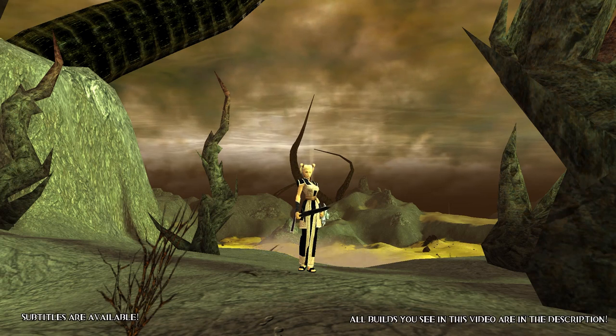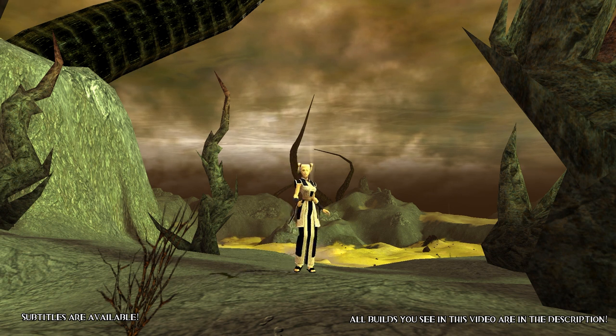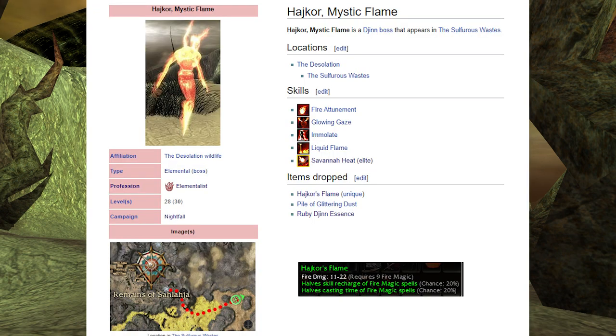Hello guys, this is Peter here and this time we take a look at a boss called Highcore Mystic Flame. It's an LA boss located in the Sulphurus Wastes and has a nice 20-20 fire wand, which may be perfect for heroes or for fire rally lovers.